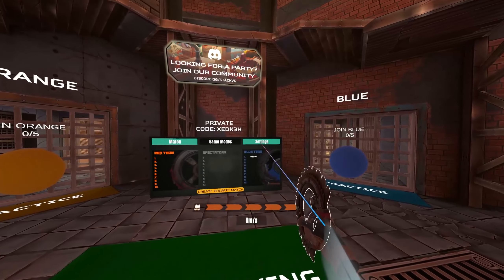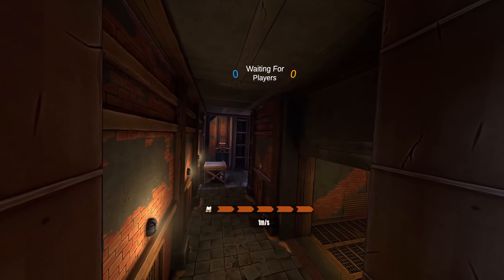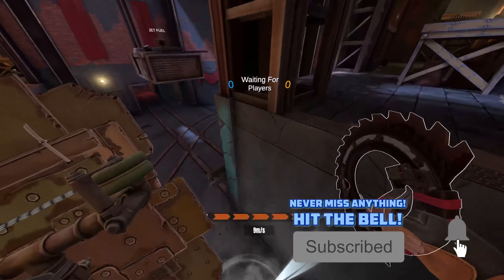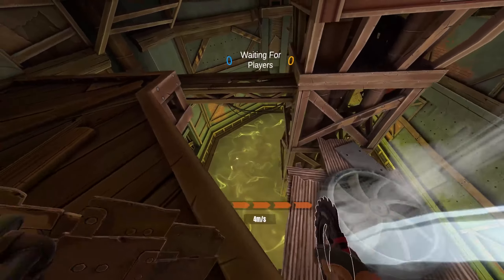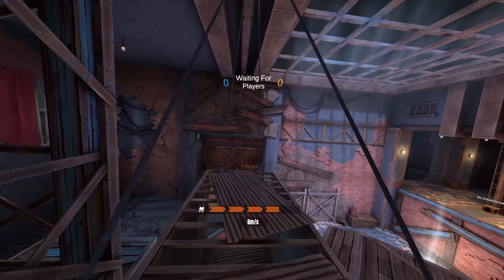Now let's go to settings and switch to the Factory map. As you can see, the visual style is the same everywhere — old walls and that kind of look. But here we have a big fan that blasts you into the air. It's pretty similar to Coalworks, but a little bit more open. There's also acid here. I think there will be a bit more action in this one — it's a little bit bigger.